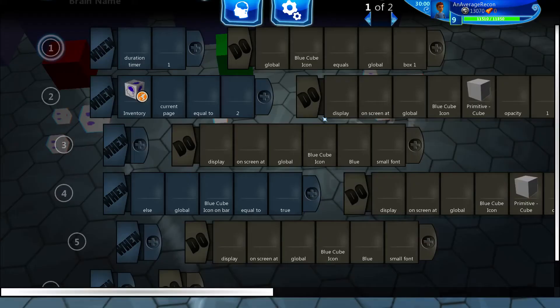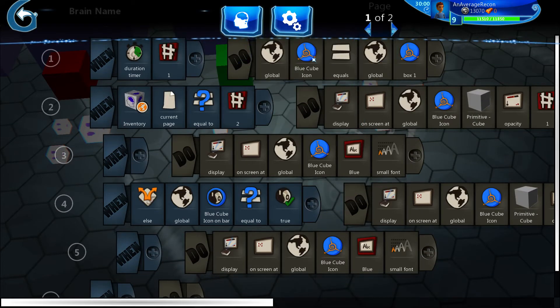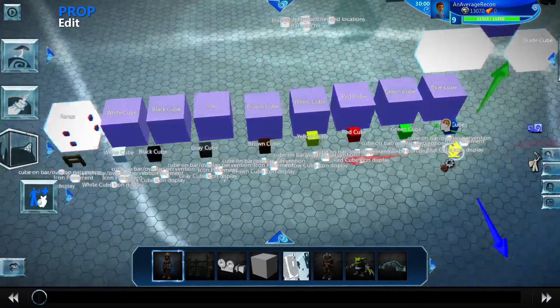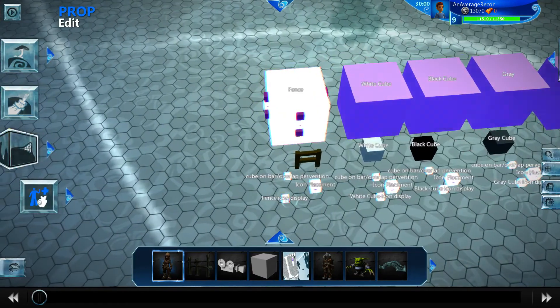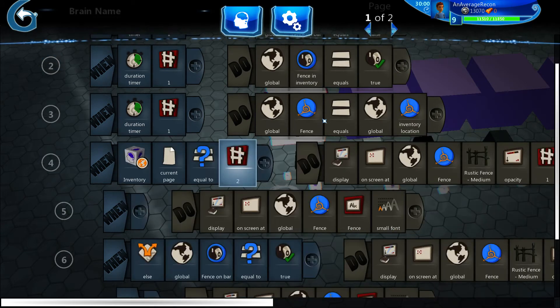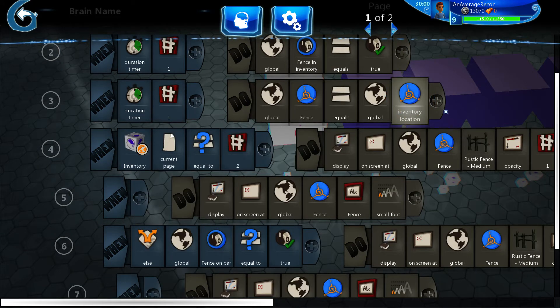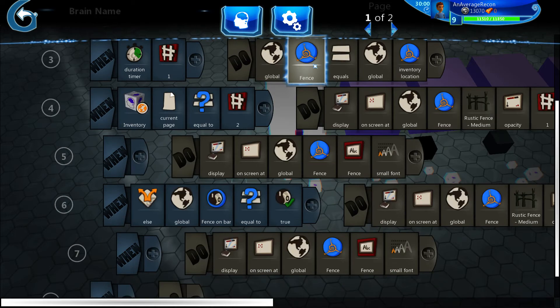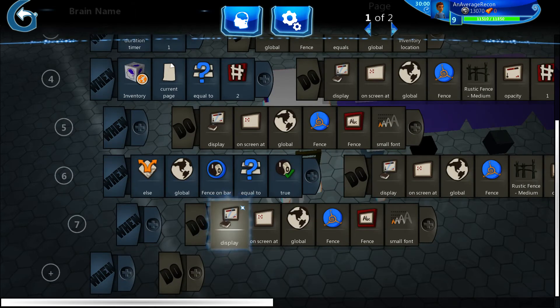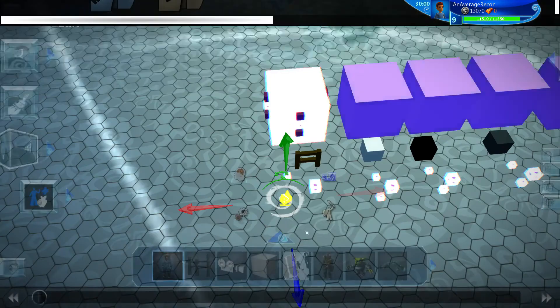One more thing — it also sets the original position, meaning where the icon is going to start. I could set it to start in the inventory rather than box one. The green starts on box two and the red starts on box three. This one starts in the inventory — I set it to the same location as the inventory, set 'on bar' to false and 'in inventory' to true. Since 'on bar' is false and the inventory is closed when you start, the icon won't show up when you start the game — and it doesn't.